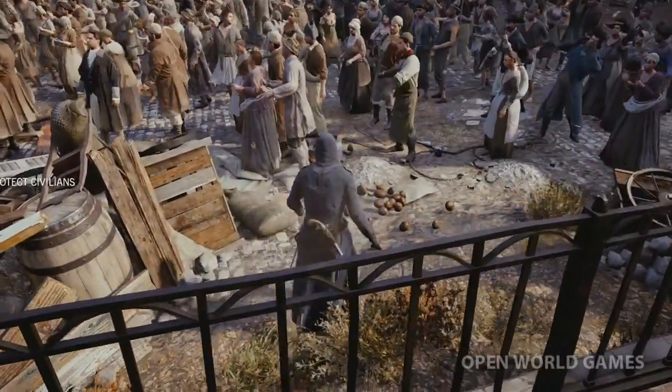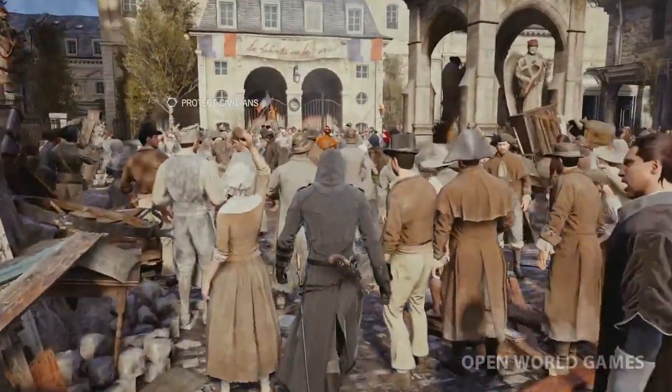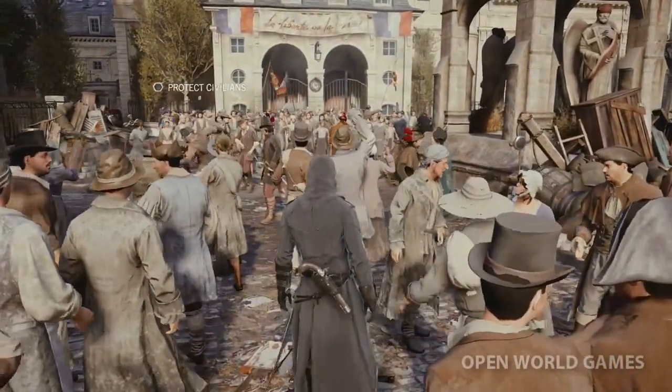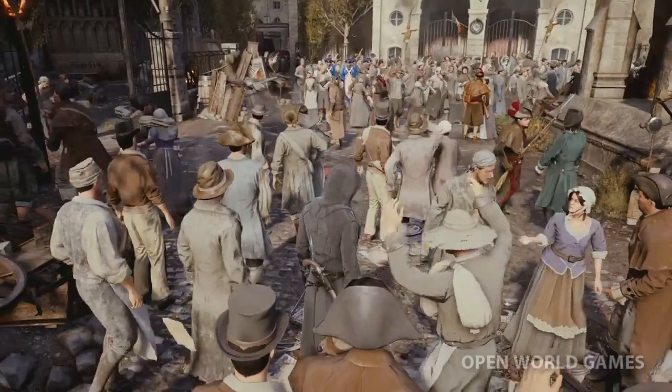This massive crowd is gathered in front of Notre Dame because clergy is being dragged out. Players can choose whether they want to get involved or not — save the clergy, which will attract attention, or let them be murdered and stay hidden. The choice is yours.